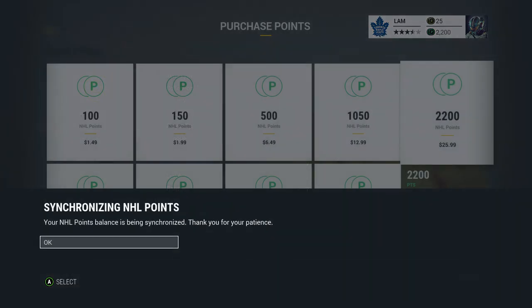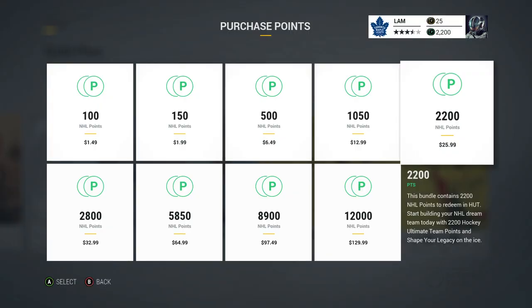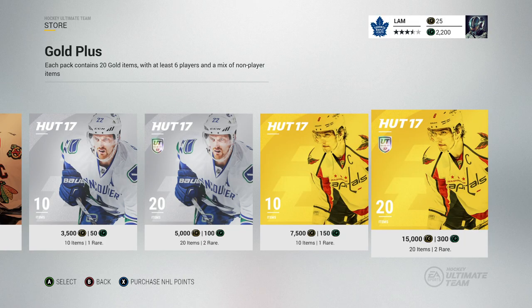I just bought some NHL Points with my own money. I'm continuing the three-game win streak rule: if I get a three-game win streak, I can buy one 15k Gold Plus pack. That will help increase the buy-now maximum every time I get a streak. I should have about 2,200 points, which gets me around seven or eight packs, which will supplement HUT Roulette and make it a bit more exciting.